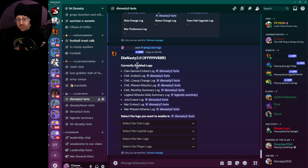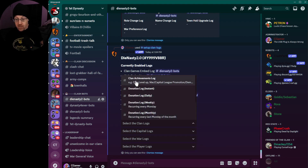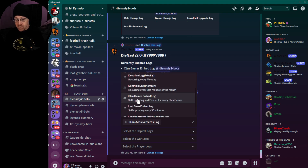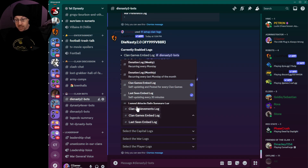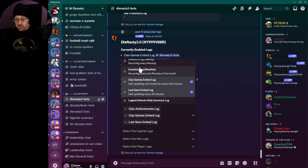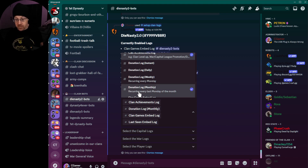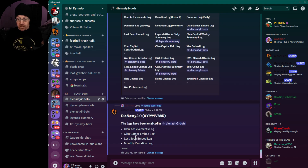It will ask what logs you want, and it now shows what logs you currently have enabled — it's much easier now to set up and enable logs in Clash Perk than it used to be. We'll select clan achievement log, clan games bid log, last seen, and donations for the month — just to track how many people are donating to the clan for the entire month. So we've now enabled: clan achievements log, clan games bid log, last seen bid log, and monthly donation log.